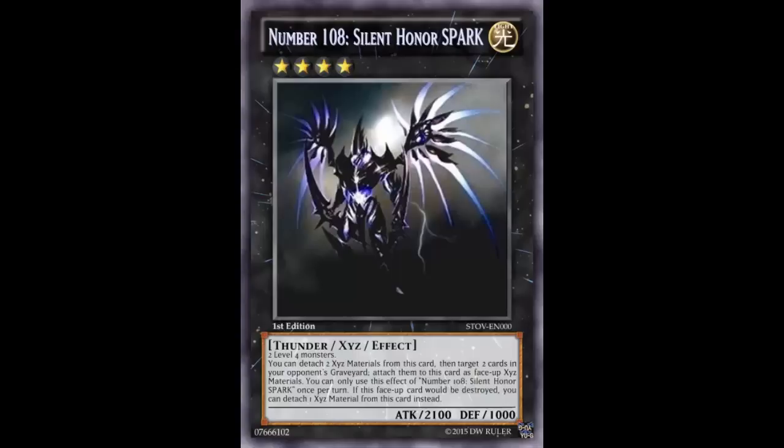For example, against Tellarknights, you generally want to banish their Deneb. So you summon Rhapsody, detach, banish that Deneb - now you don't have to worry about them summoning Deneb and searching, doing that Tellarknight loop. With this card, if you detach two Xyz materials and attach Deneb, they can't get it right now - but as soon as they make you detach by destroying you or removing you from the field, that Deneb's right back in the graveyard for more plays.